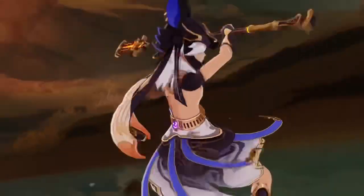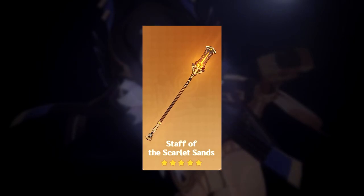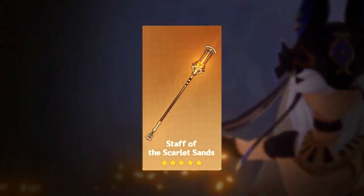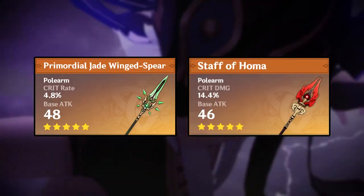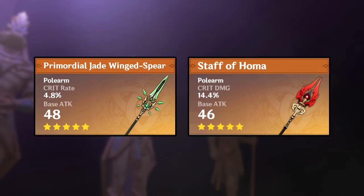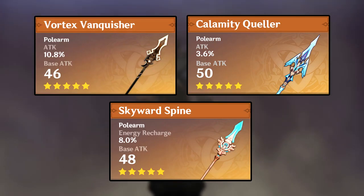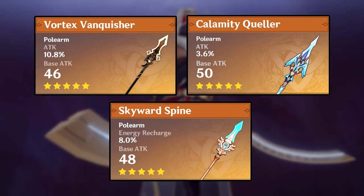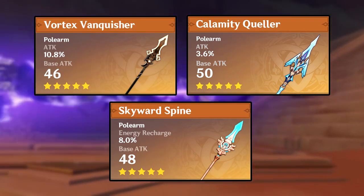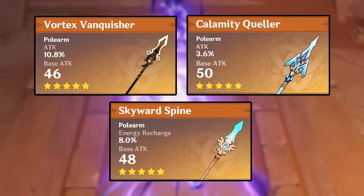For weapons, his best-in-slot is the Staff of Scarlet Sands — it converts elemental mastery to attack, and his burst gives extra elemental mastery, so it synergizes very well. After that, the Jade Spear and Staff of Homa are the next best weapons with not a big difference between them and his signature. Then the remaining five-stars — Calamity Queller, Skyward Spine, and Vortex Vanquisher — are all viable options; the high base attack and good passives make them solid stat sticks.